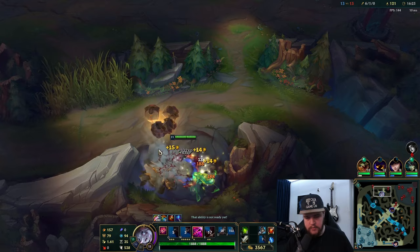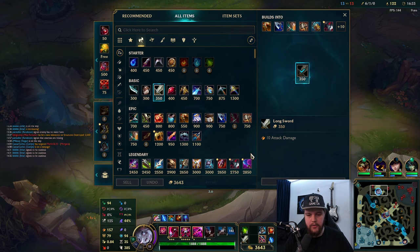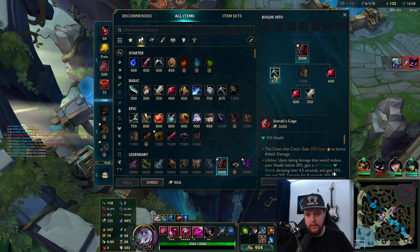Make sure to keep using your W at the end - low HP only, don't try to use it too early. Also try not to double press it - double pressing that is going to be bad for you. You really need to get used to single clicking it and that being it. We get Cleaver here, and we'll go for Sterak's next.